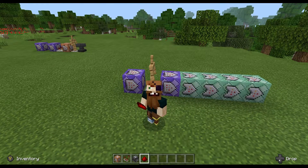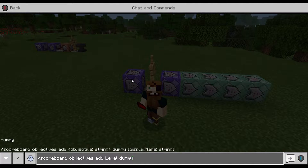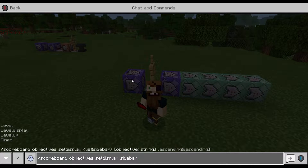We now want to add a new display, and this is where, in the previous video, I didn't use the level display. We are now going to use the level display. So back into your chat line, press up to use what's already there, go to objectives, then set display, sidebar, level display — just like this.